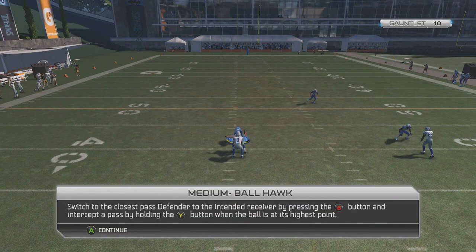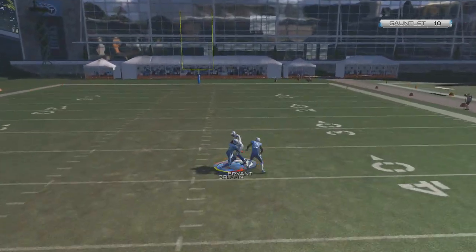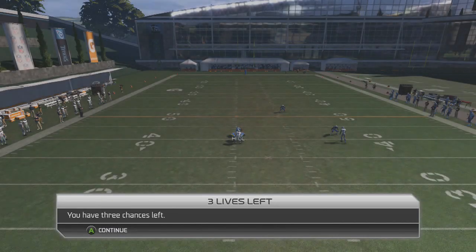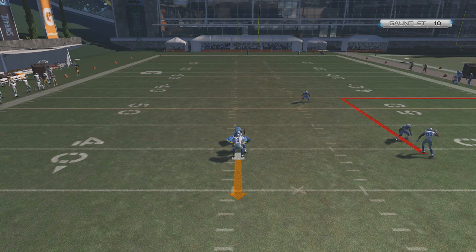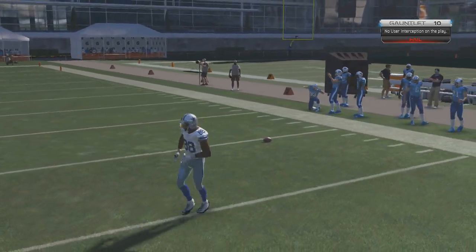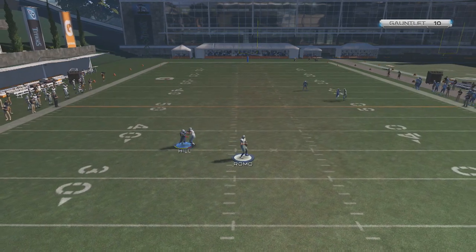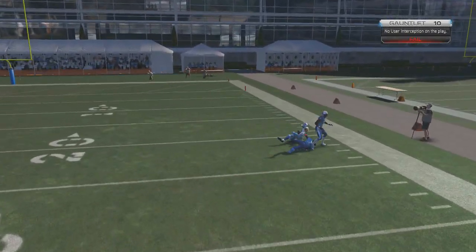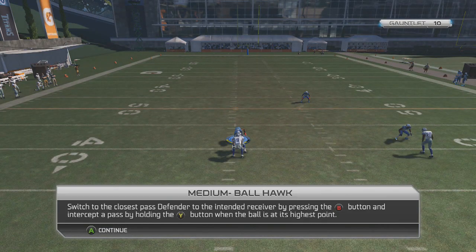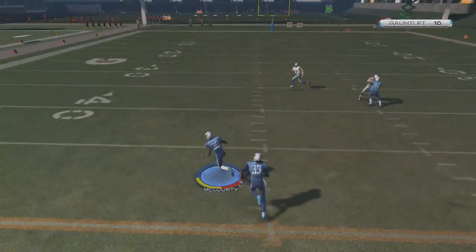Move on to number eleven — medium ball hawk. Switch to the closest pass defender to the intended receiver by pressing B, intercept pass by holding Y. This should be pretty easy — when the ball's in the air, just gotta click B and pick it off. Tony Romo's throwing it — I thought I was gonna switch to McCourty on the outside. Gosh dang it. That's already three fails. I got one more fail to go. I can't believe I screwed that up. Come on McCourty, let's get there. Okay — we clutched it up with that last try. We got to 11, but I should not have wasted all those lives right here.